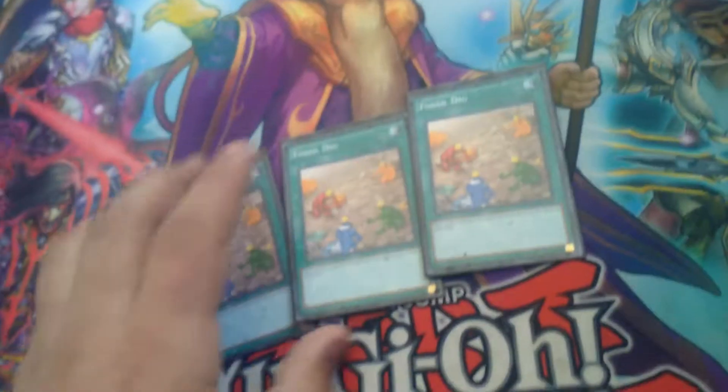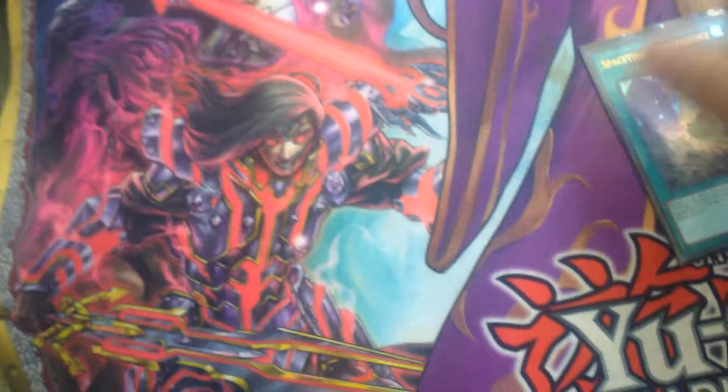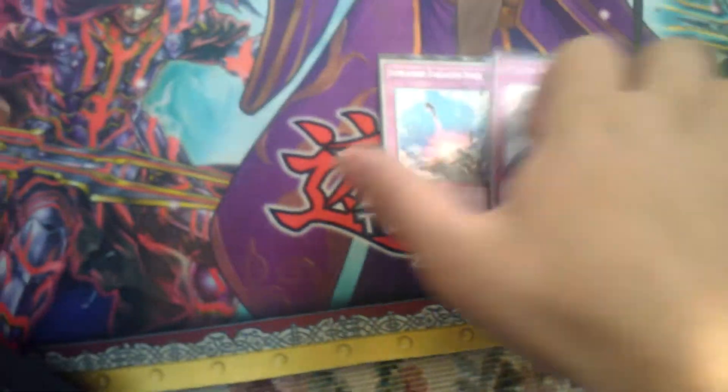Next, we got two of Lost World — I cut this card down to two. It doesn't need too much for the deck besides giving it a small bit of protection and stopping your opponent from doing certain plays. Then three of Fossil Dig, the obvious search card necessary for the deck. Three of Double Evolution Pill, because this card's essentially a free Ultimate Conductor. One Space Time Transcendence, because this is a revival card you can use to revive your Ultimate Conductor Tyranno. Two Twin Twisters for spell and trap removal. And for traps, one Compulsory Evacuation Device and one Solemn Warning.